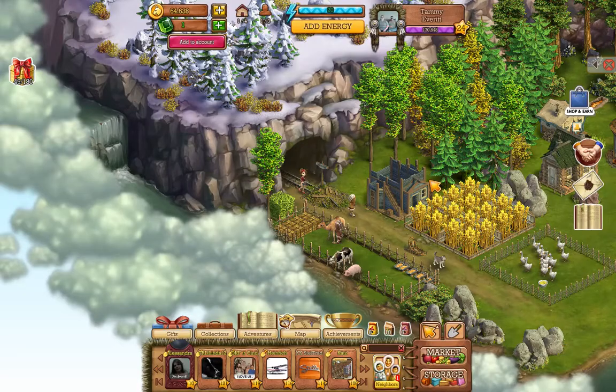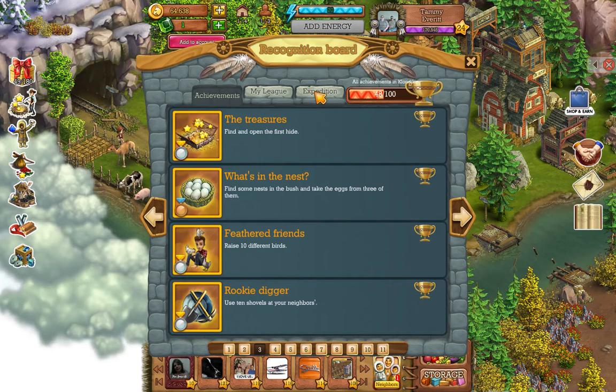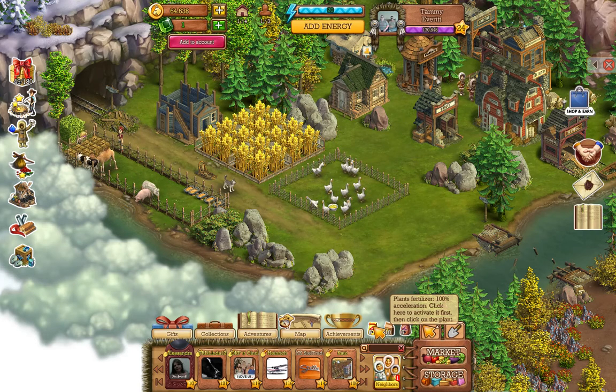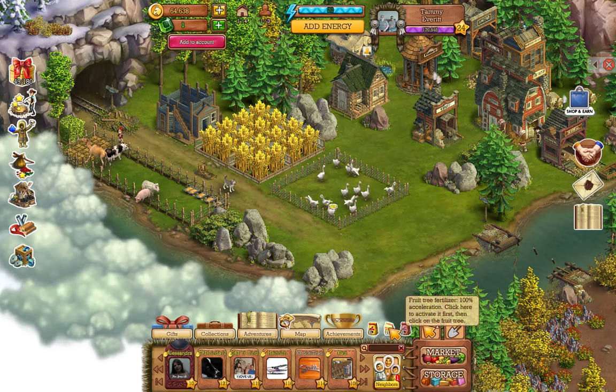Closing the map, you have your achievements which show your own achievements, leagues, expeditions, and everything that's been going on. Then you have these little bags — they're all fertilizers. One is plant fertilizer which gives 100% acceleration so you can instantly grow something. Then there's plant fertilizer at 50% which only halves the grow time, and fruit tree fertilizer which gives 100% acceleration for fruit trees.